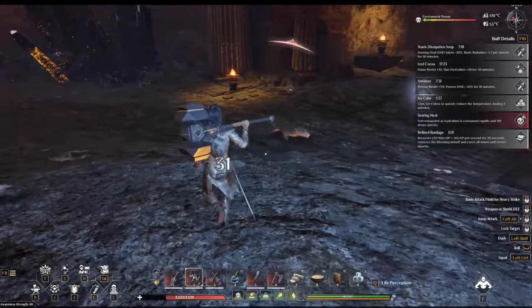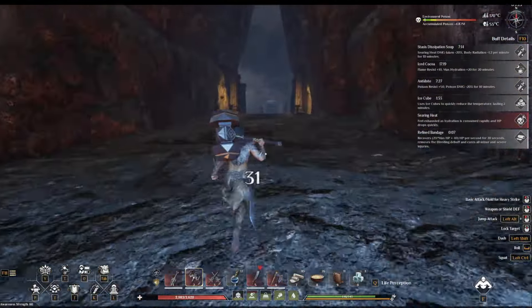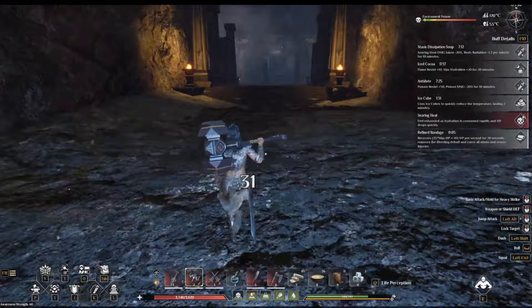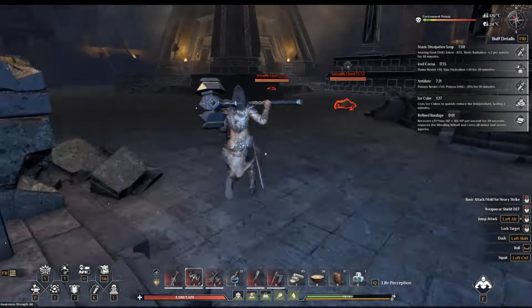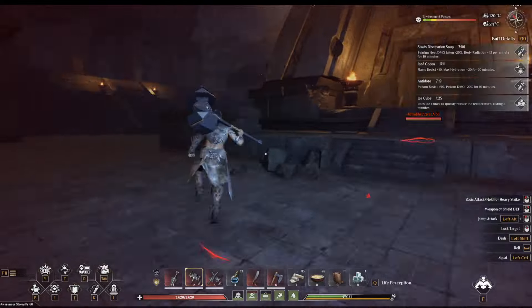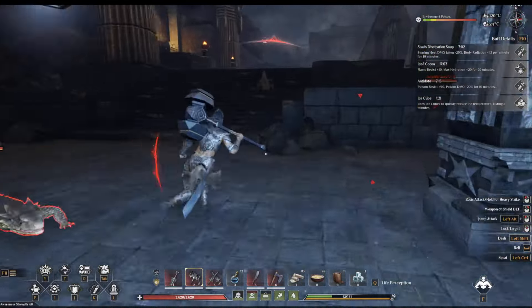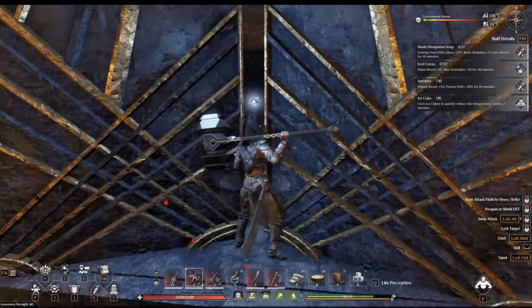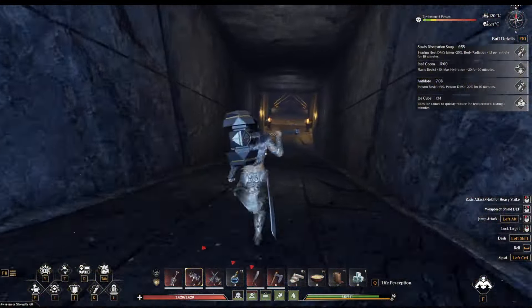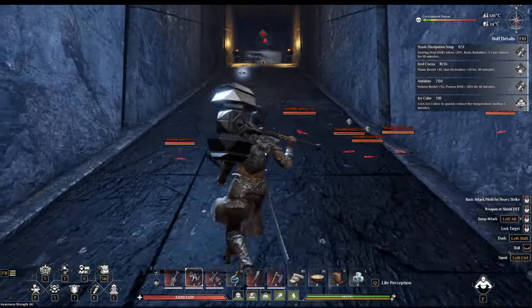Over here there will be an elite lizard — you don't have to take him out, just go through. Right there is the entrance to the Holy Ruins. There are also some containers you can loot in here. And there you go — you are now inside.